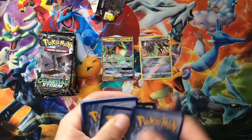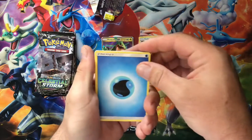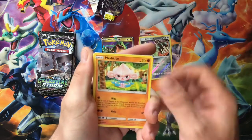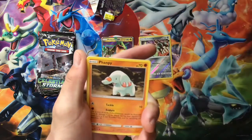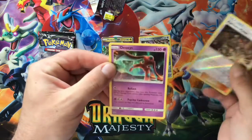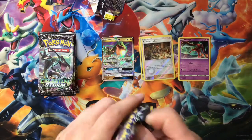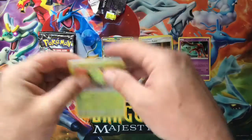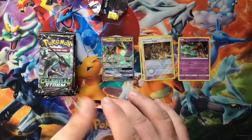On some more of the newest set, Unbroken Bonds — so far it's been pretty good to me. I've got some good pulls, a couple rainbow rares, not the best, but I can't complain. I got one tag team last video which was an amazing pull, caught me off guard. I'll be going to Target soon buying blister packs, the three-packs, elite trainer boxes — anything I can get. There's the code card, I always give out the code cards.